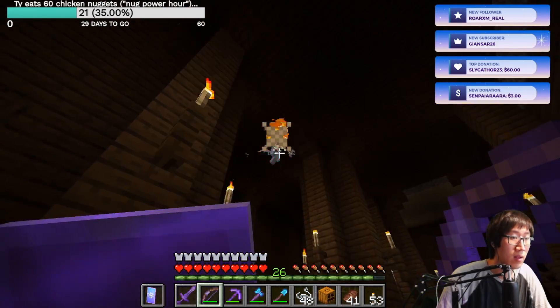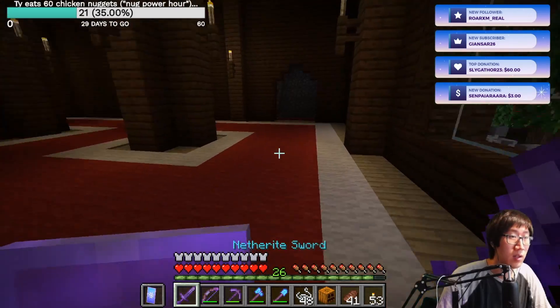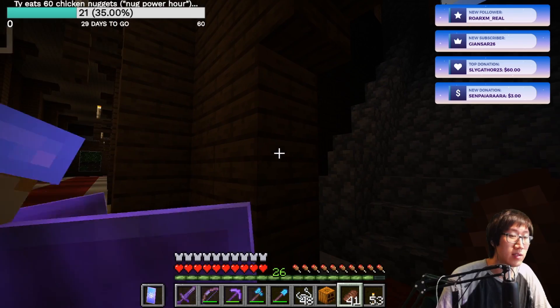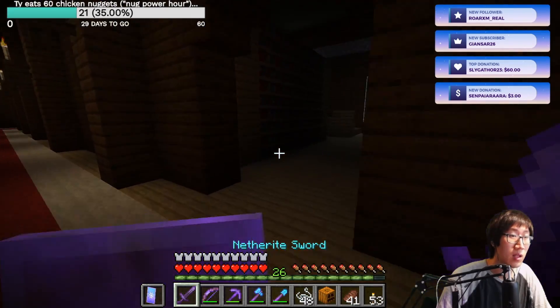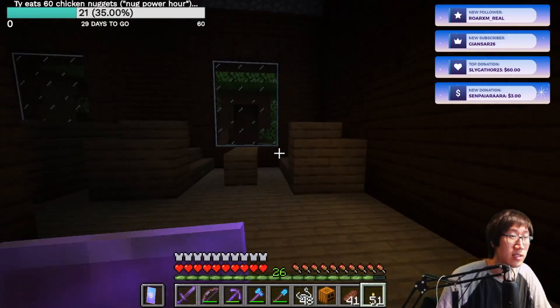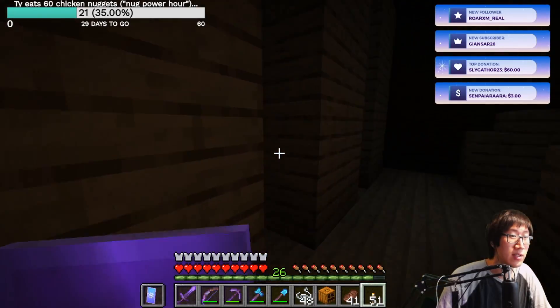How come they don't catch on fire? Nice one. I think I need a box. Oh, this goes further up. Let's explore this floor then, I guess. Oh, it's a library. A library? Do you think they have a hidden door in their library?